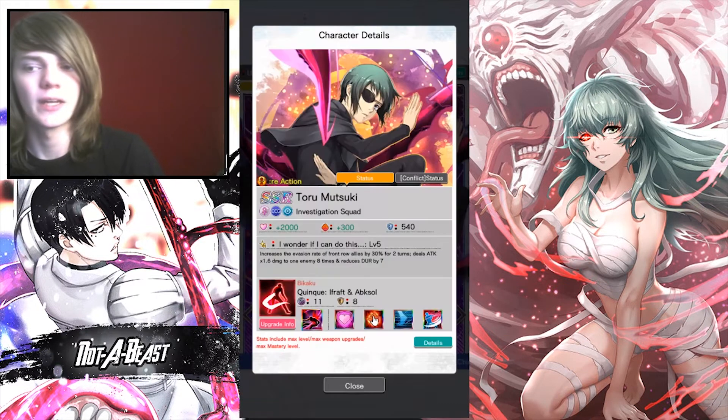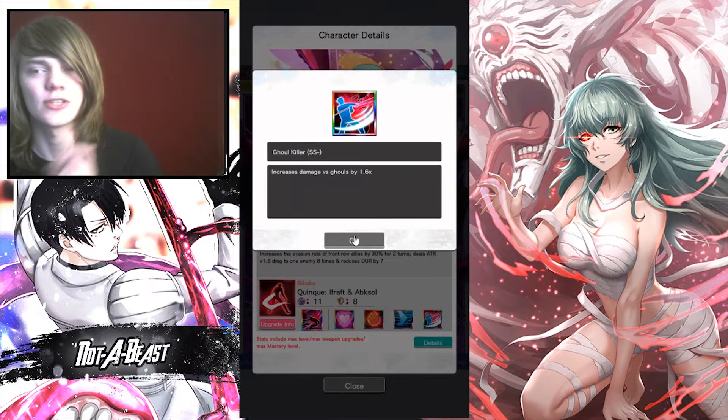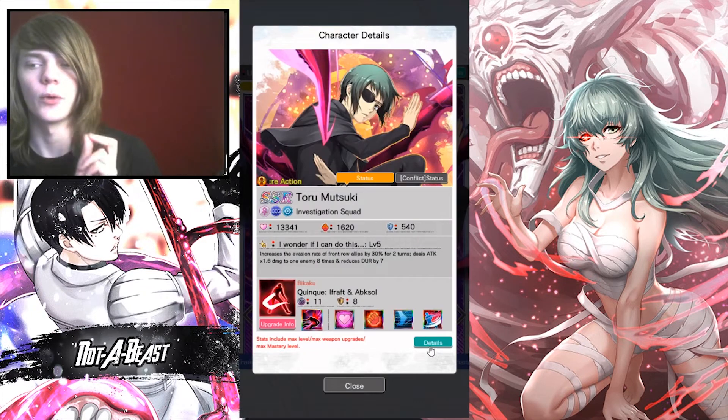The first ability is a plus 2k health. The second one's a pack up. The third one, I do believe, is increases evasion rate by 30%. And the fourth one is increases your damage versus ghouls by 1.6 times.